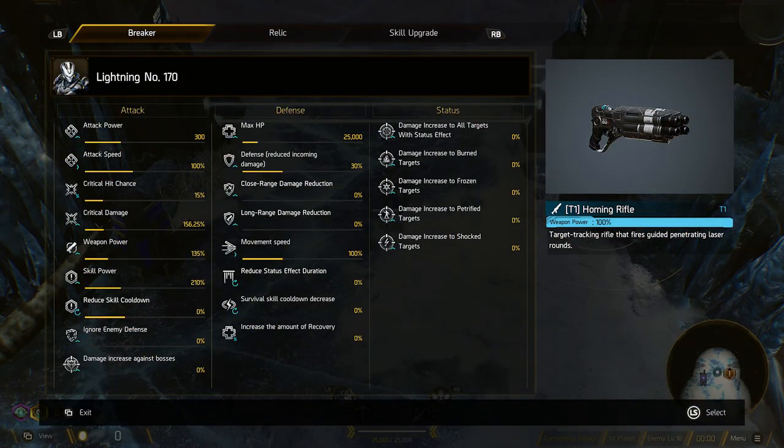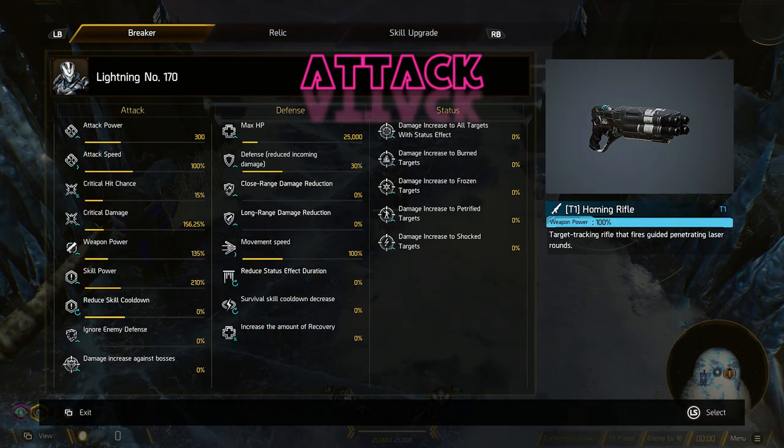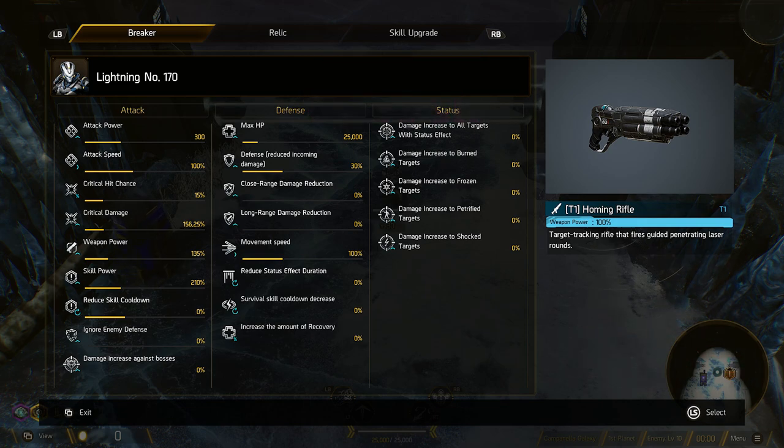So if we go back to the stats, the attack power is 300 — at max level I think it was 1000. Attack speed is 100%. If you're boosting your attack speed, it's going to mean you're getting more damage from your weapons because you're going to be able to shoot faster and hit things faster — you're going to be using your weapon more often. So the more weapon damage you've got will factor into that and give you a big increase to your DPS.